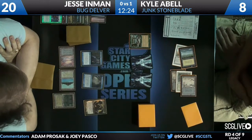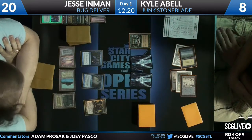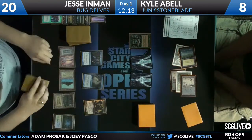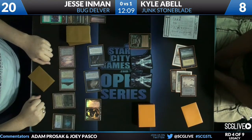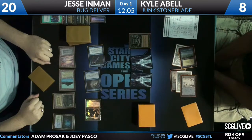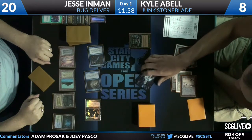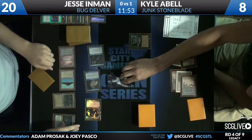On your left and on your right is Kyle Abel. He's playing basically a junk deck — one time very popular on the open series, like a pre-Maverick. Kyle Abel has a Choke in play, so islands aren't untapping. However, Jesse has quite a few things that must be dealt with straight away.